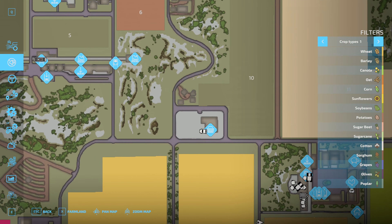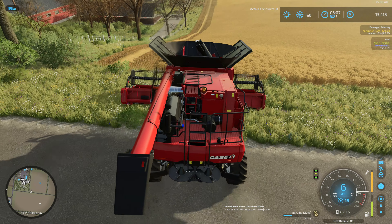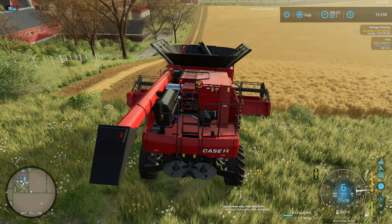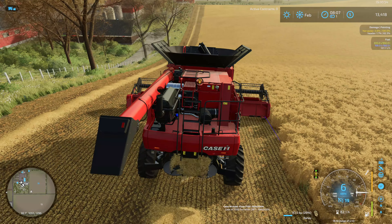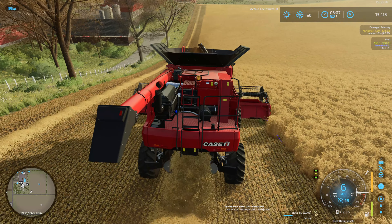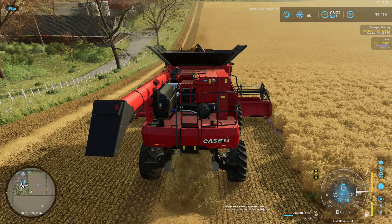Let's see if the train has arrived yet — yes it has. Maybe we'll do just one more round and then throw a hired worker on this job. We'll go sell our wheat, then come back and start the baling. We'll fire up the Case tractor, grab our baler, and start working on that.